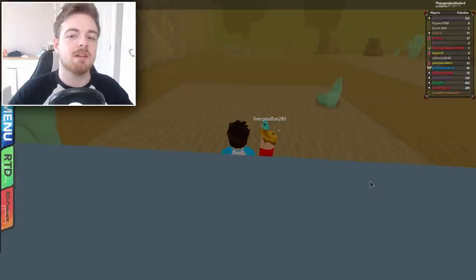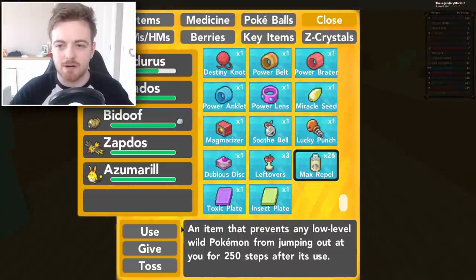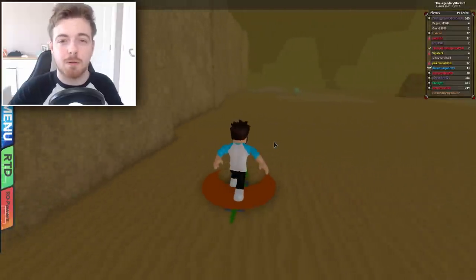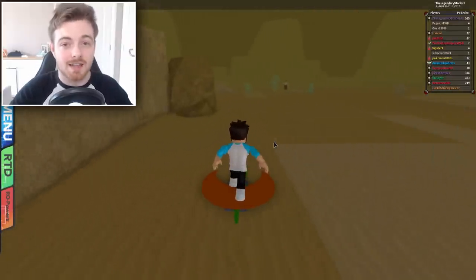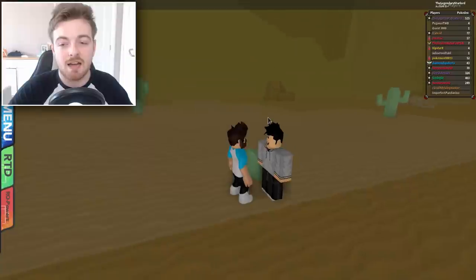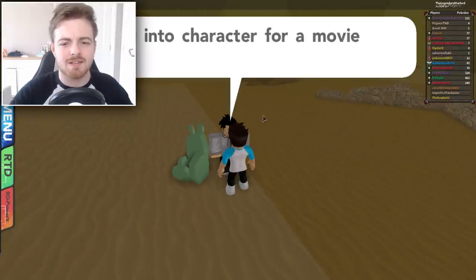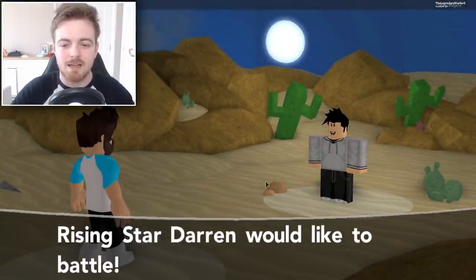There should be this dude right here next to this little cactus — his name is Darren. Basically, Darren is probably the easiest person to make money from because he only has three Pokemon that you can battle very easily. Not only that, he gives out a lot of money. What you're gonna do is battle him — it's very easy, honestly so quick. I battle him in around a minute or even less than that.